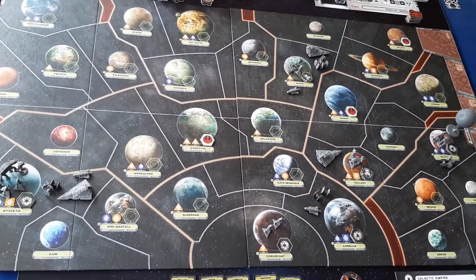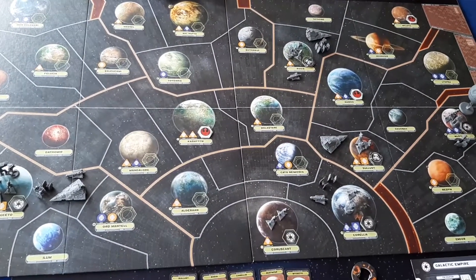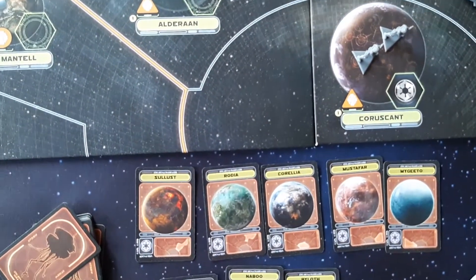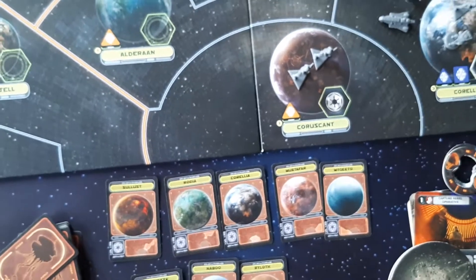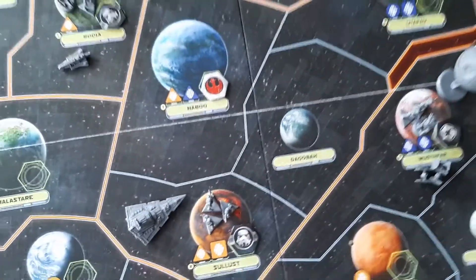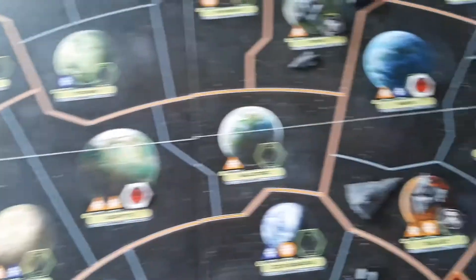The Rebel base space is where you can place units, and one other — it can be either Kashyyyk, Naboo, Ryloth, or a neutral system. This is just to give you an idea of how the Empire would have placed their starting units. Coruscant is always loyal to the Empire and will always be loyal to the Empire. So as well as the five starting planets pulled from the probe deck, Coruscant is also loyal to the Empire — giving six different planets where the Empire can place their starting units.